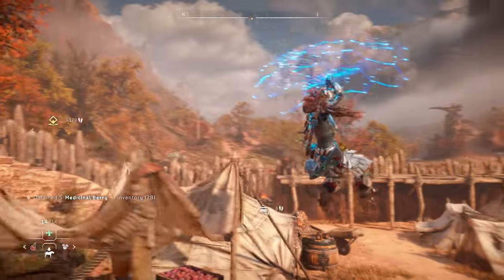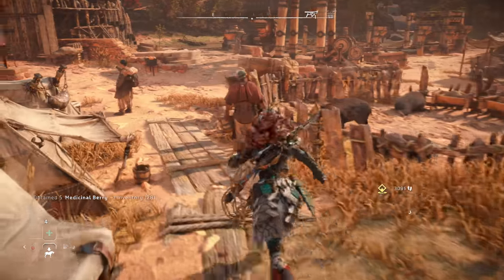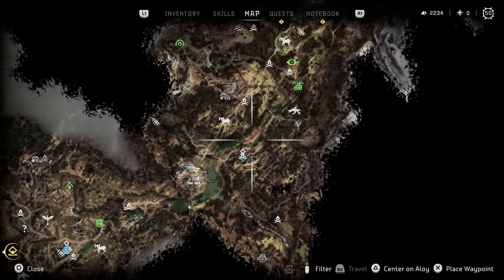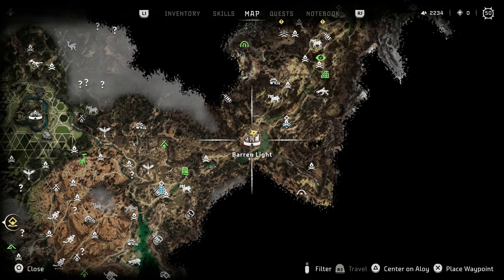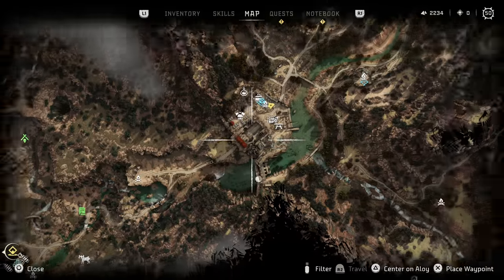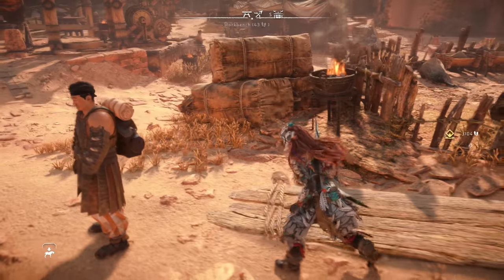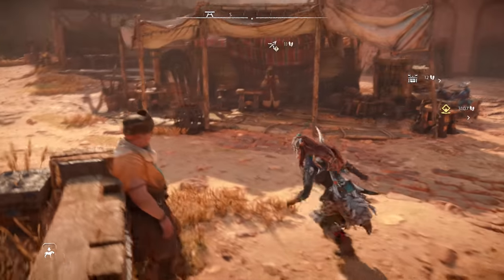Let's go over to the hunter. By the way, the glider that they showed off in the trailers — you get that super, super early in the game. This area right here is known as the Daunt; it's connecting the first game to the Forbidden West. This town right here is Barren Light. As soon as you leave Barren Light and do things over here, it's story progression and you'll get your glider very, very early.